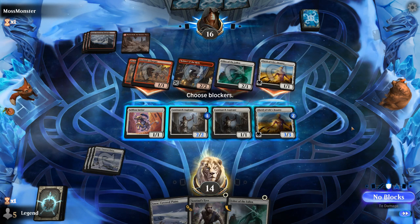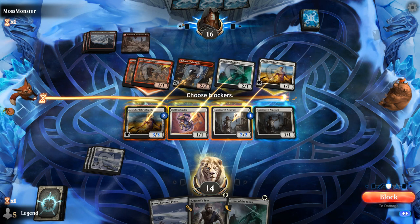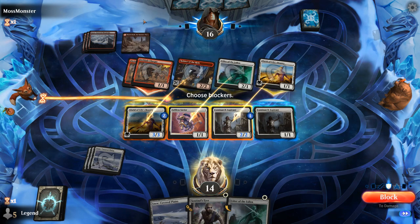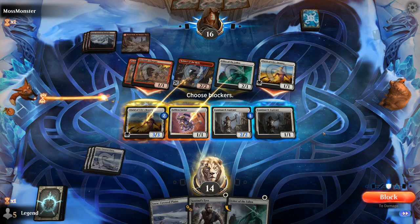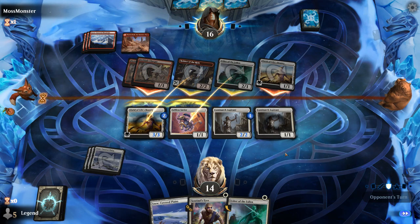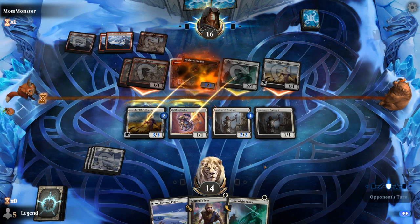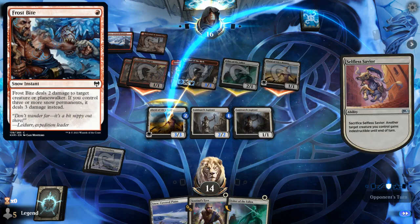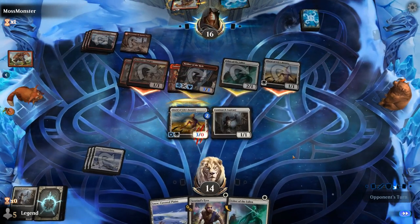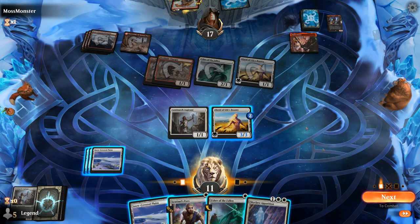We could block with Savior knowing it'll get sacrificed — for example, the opponent plays Embercleave on the Robber, we sacrifice Savior to make Alseid indestructible and soak up two extra damage. There's the Embercleave going on Robber. We have to hope they don't have a burn spell in response. Stomp on Aspirant — that's okay. They did not use Alseid to protect Robber. Apparition sadly cannot get rid of Embercleave, but now we have a big lifelinker we can also give Vigilance.